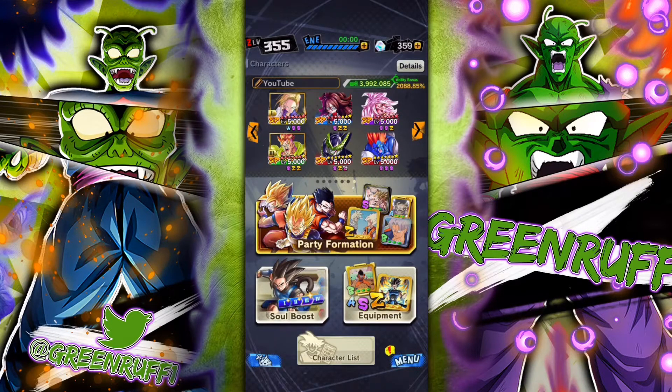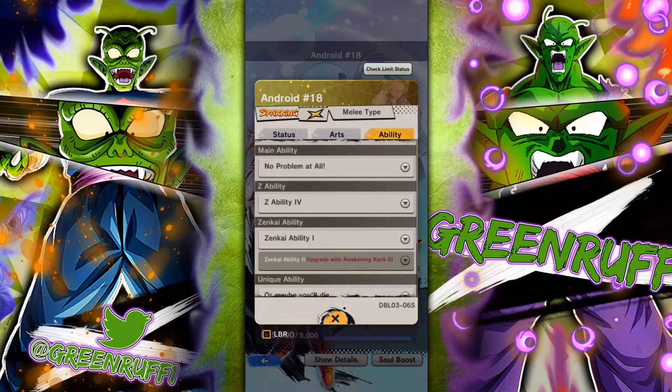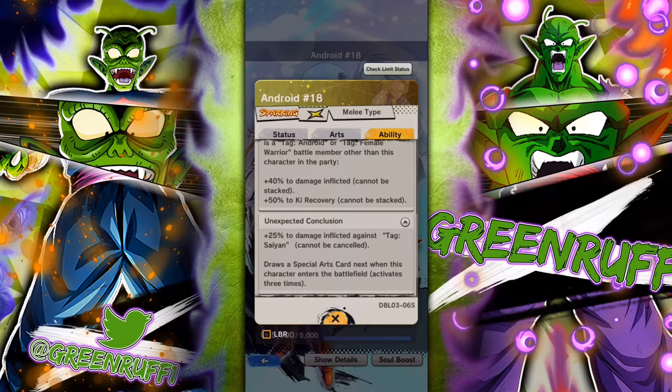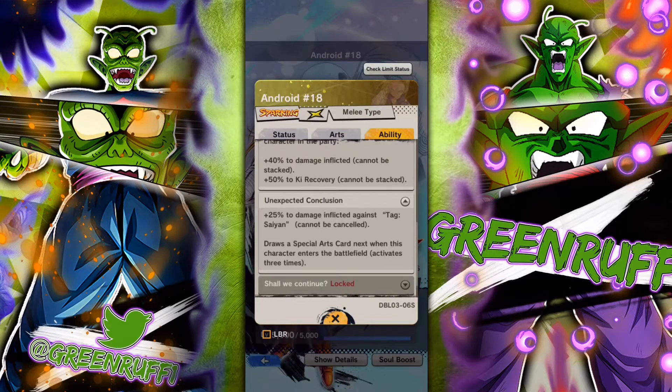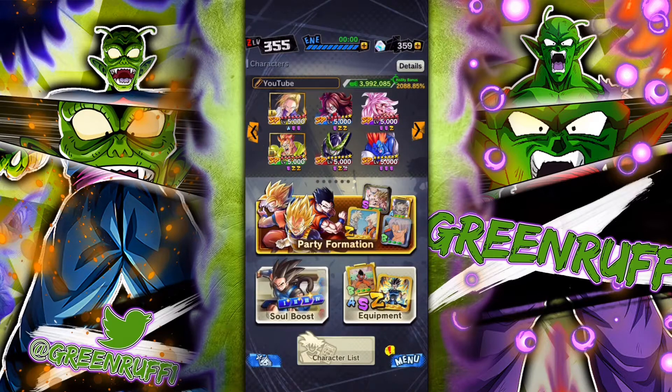It's your boy GreenRough here, back with another video. Today this video is gonna be on the female Android team. We're gonna use the top three units, mainly focusing on the new Zenkai Android 18. She automatically gets 40% damage inflicted, and then she does an extra 25% to Saiyans — Saiyans are always gonna be relevant in this game with the Gokus, Vegetas, and all the fusing characters. So she can be a pretty good unit, and I'm really glad the devs made her.